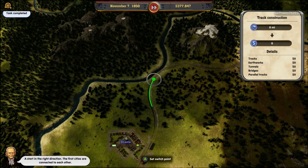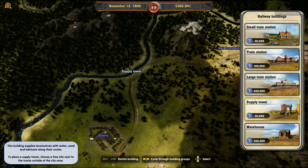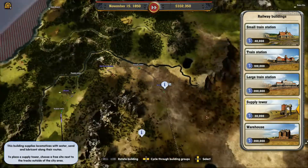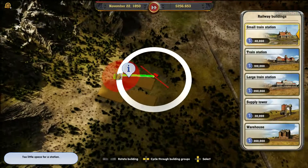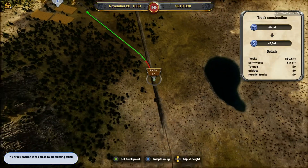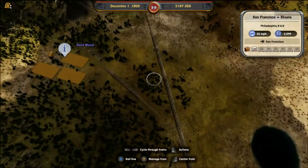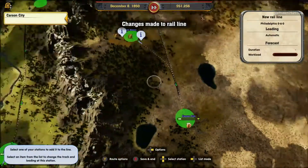We do start off with a considerable amount of money on this one, which gets us off to a nice start. Task number one should be completed once we build this. We'll also connect this wheat farm as Carsten City wants wheat to make beer, to make ale.